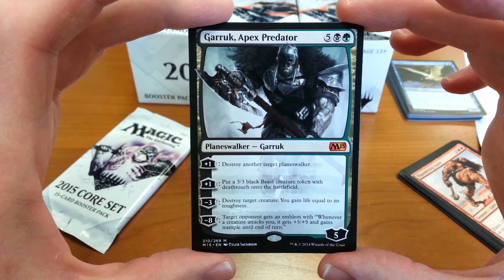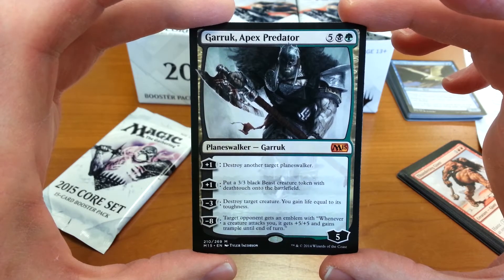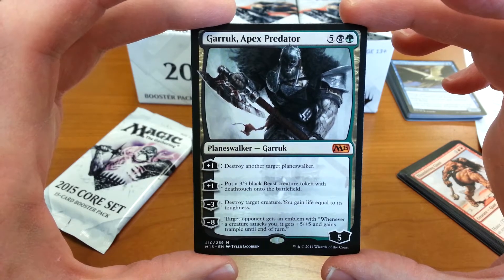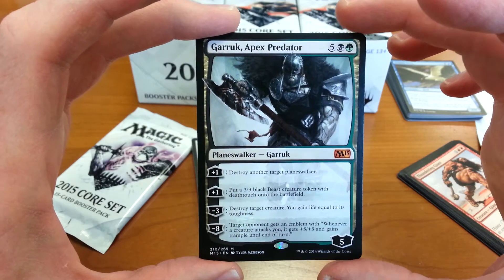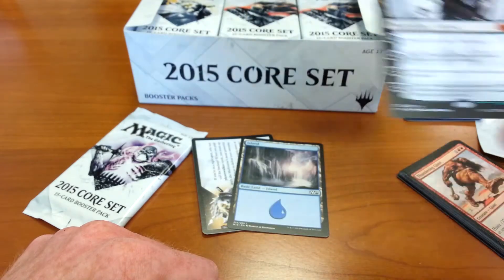Four abilities: destroy target Planeswalker, put a 3/3 black Beast creature token with deathtouch onto the battlefield; destroy target creature, you gain life equal to its toughness; target opponent gets an emblem. I shouldn't have bought the box — I should have just bought a pack. That's pretty exciting.